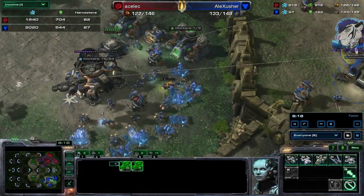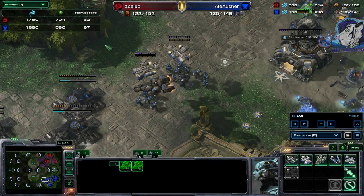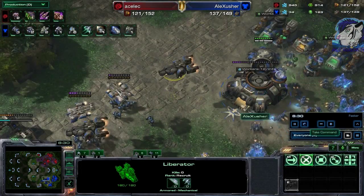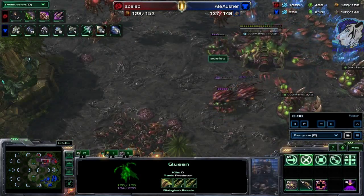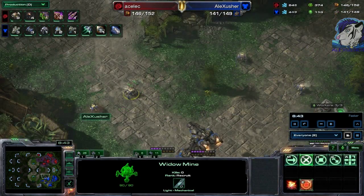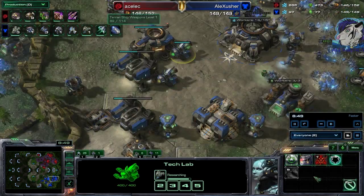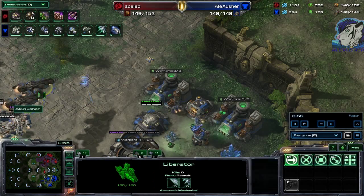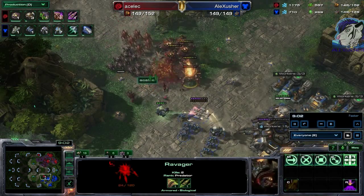As a Zerg player with a third base, especially in Legacy of the Void, you want to have 80 drones as soon as possible — making sure you don't die to anything in the process. The inject isn't great; you can see the queen energy, he should throw down at least one macro hatch, maybe a second. We see some widow mines and the Liberator. The 'Liberator Morph' upgrade costs 200/200 and then it can use anti-ground mode.